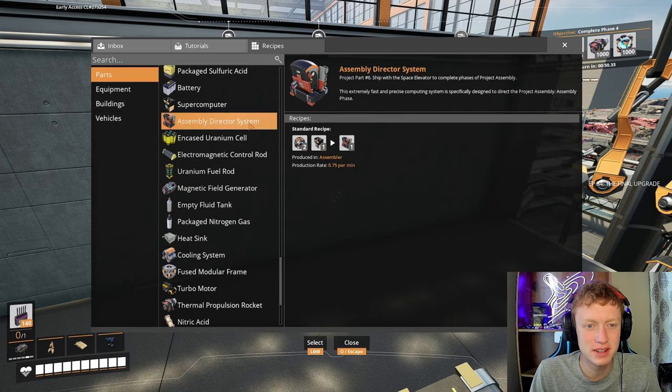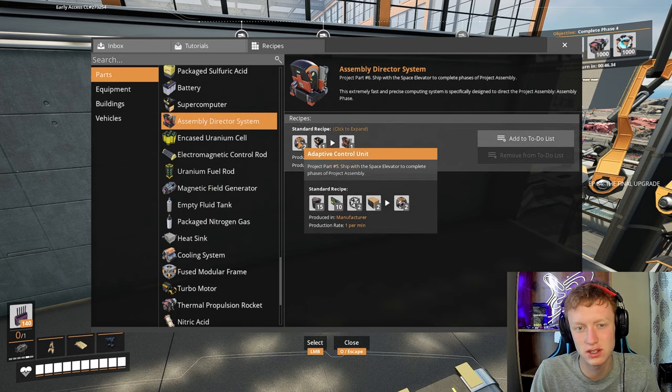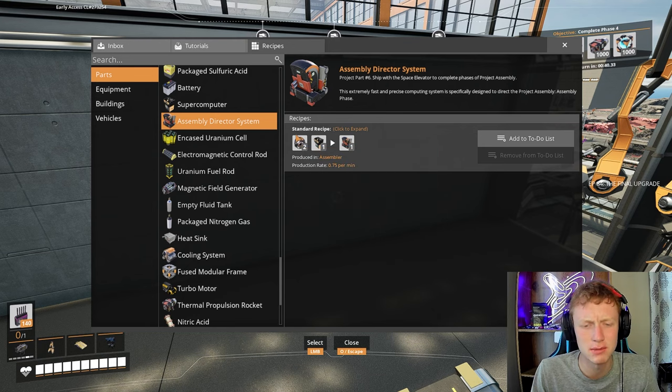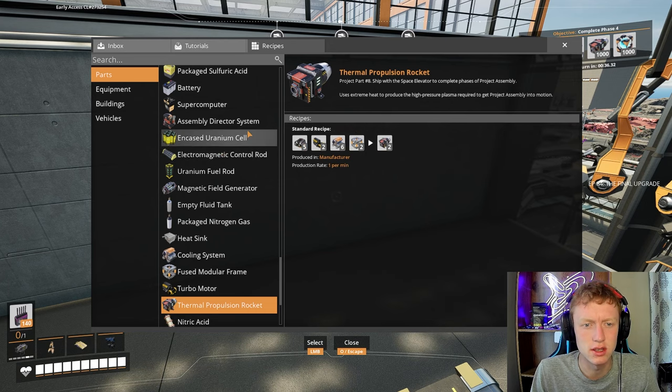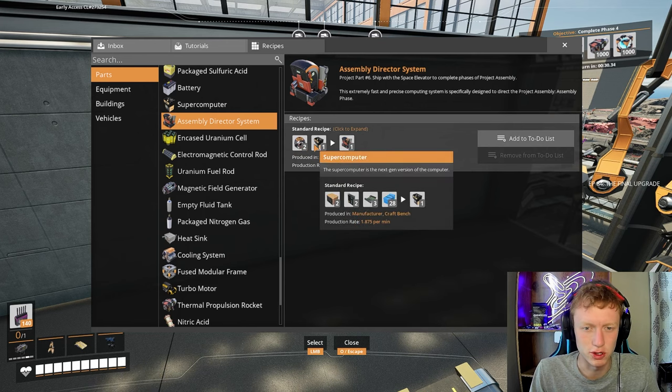And then the final part is the assembly director system. Here's what we have automated — the adaptive control units, I think that's the one we have automated. The modular engines might be the other one we produce. I can't remember, one of these is and the other one isn't. And then a supercomputer.